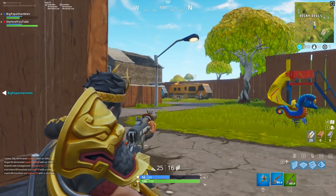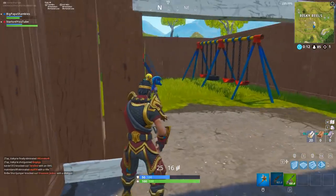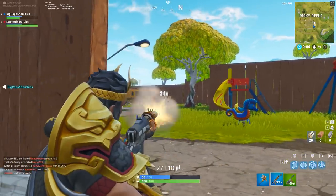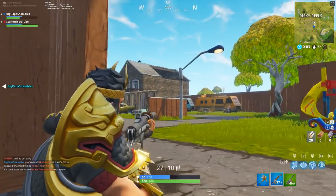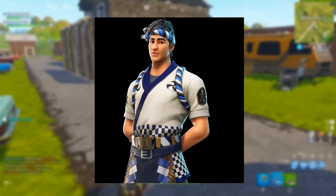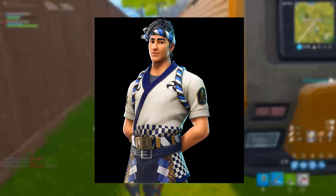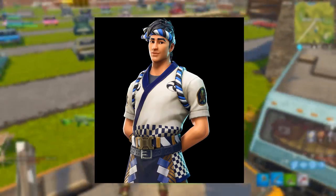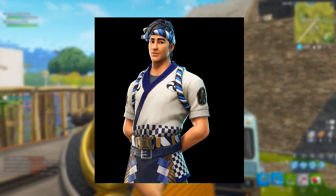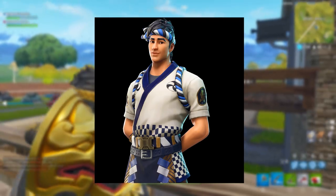Starting off with the first one — compliments of at CrossLeaks on Twitter, a Fortnite leak page — this is the Sushi Chef skin. He's on screen right now and as you can see he looks pretty cool. He's got that little bandana on him. The character model and suit look cool and I imagine this one will be a pretty cheap price, since not much has changed apart from the clothes he's wearing.